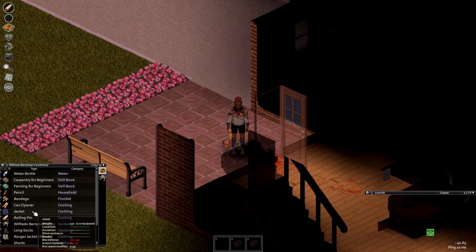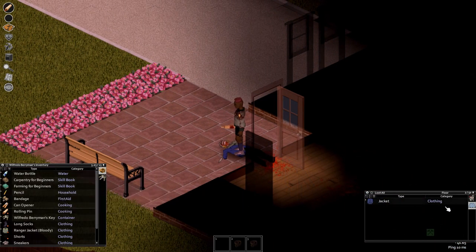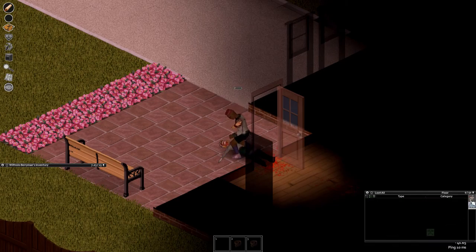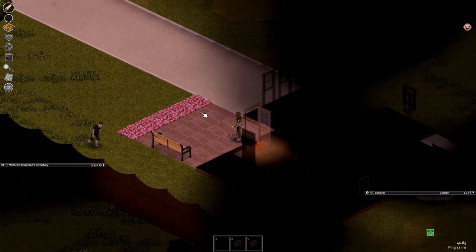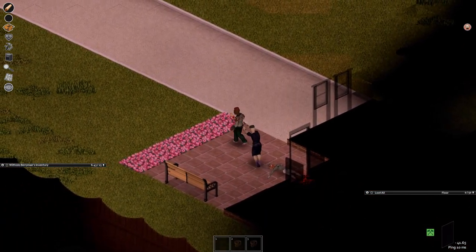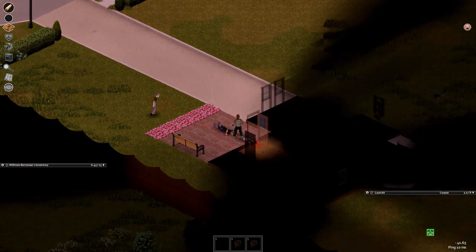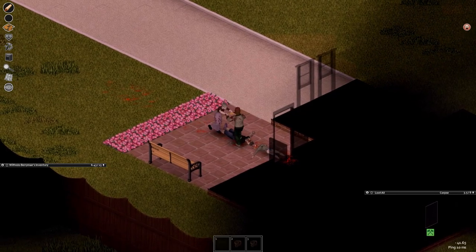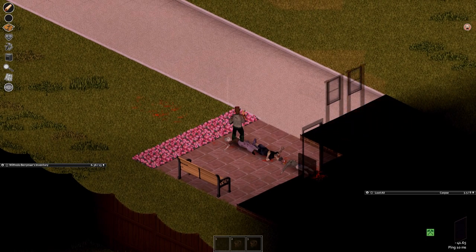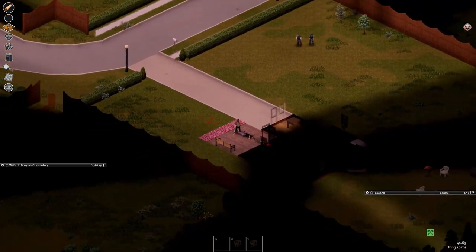This is Ranger Wilfredo now. We'll rip up the old jacket for cloth - note that 'rip clothing all' would rip up everything including what the zombie is wearing, and I actually want her pants, so I'm specifically ripping only the old jacket. Let's put those pants on fast and go - there's another one coming. Remember: Spacebar over a zombie stomps, but if you're not standing over a zombie, Spacebar is a shove.